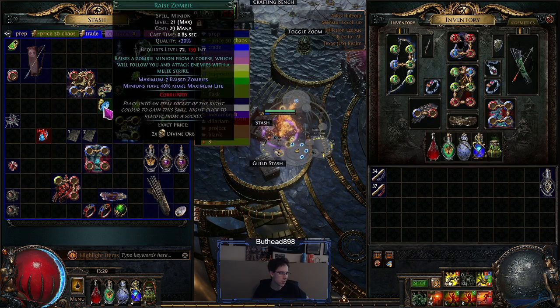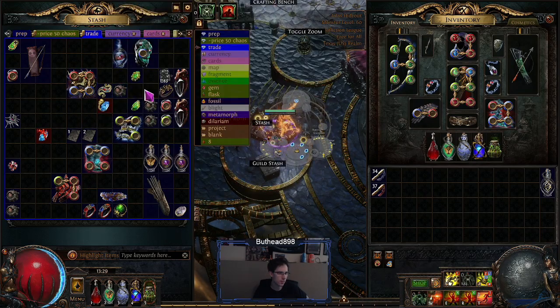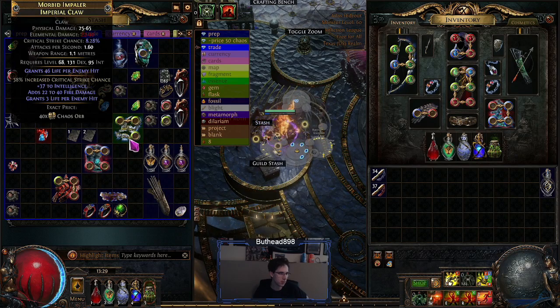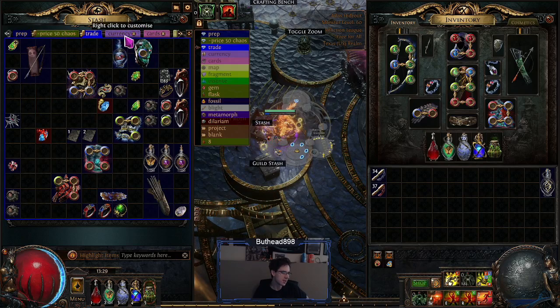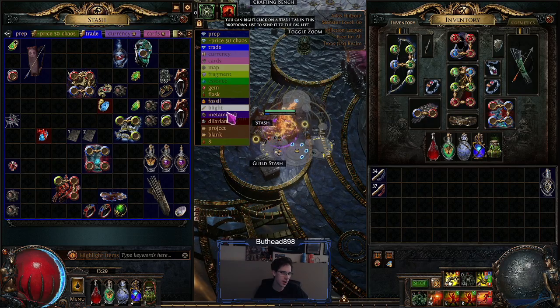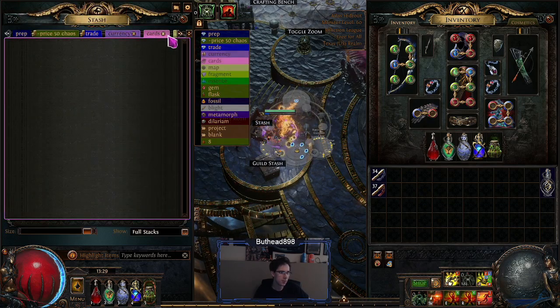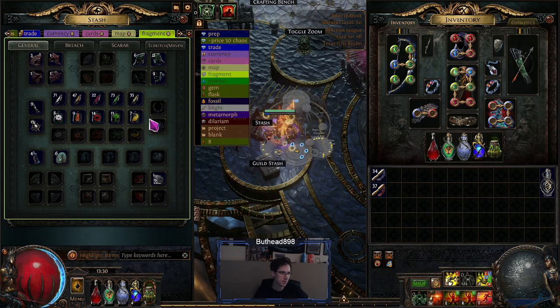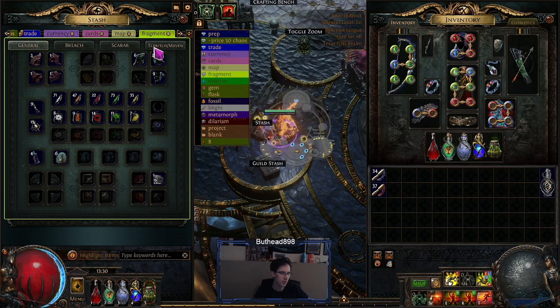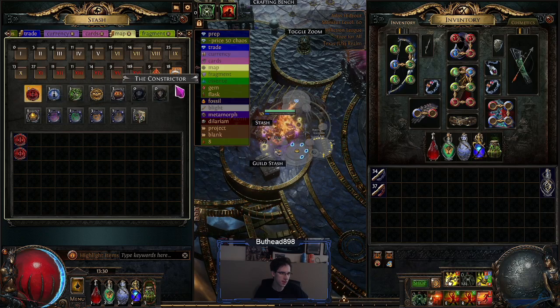You get random 21/20 jewels dropping from Legion, which is really nice, and a lot of fractured bases. Legion overall is an extremely good money maker — probably one of the top ones in the game. If you want to make good money, just do budget Legion farming: Legion map device, Legion scarab, Legion sextant. Run 40 maps and you'll be swimming in money. I'm going to open everything up, sell it all off, probably bulk sell my tabs on TFT, and then figure out what to do — but bossing is going to be the next thing.